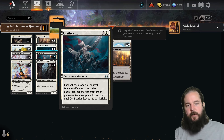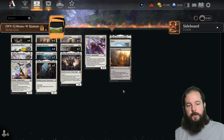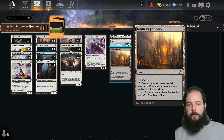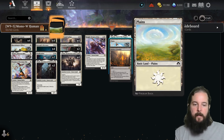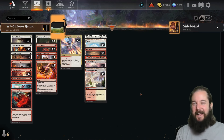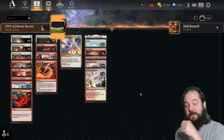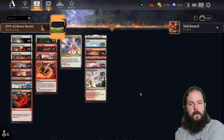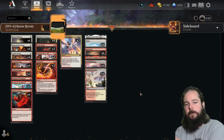We're also bringing in an additional copy of Ossification. On lands, we dropped one copy of Aganjo, Seat of the Empire — we see this fluctuate between one and two — and one copy of Mirrex, moving more towards pressuring our opponent. Number two according to Untapped, which is the tracker I use for best of one data over thousands of matches, was Boros Heroic. I haven't talked about this one in best of one since week four of Outlaws of Thunder Junction.